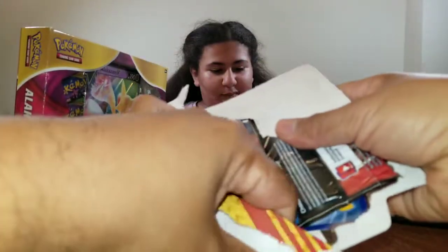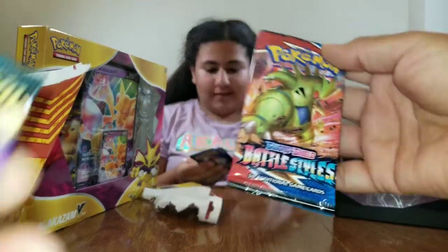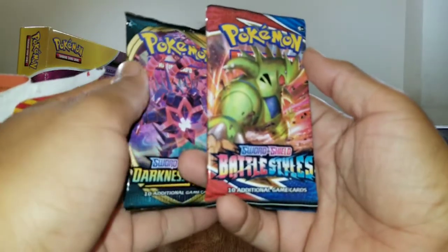I like how the Morepeeko just slips out. Oh yeah! I got a white code card for the whole thing — maybe that's a good sign. I got a Battle Styles that's pretty chunky. This Darkness Ablaze is light, but this Battle Styles is super chunky. Can I open? Yeah, you can open first.